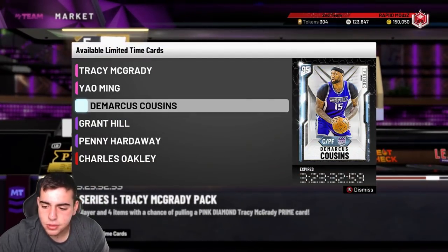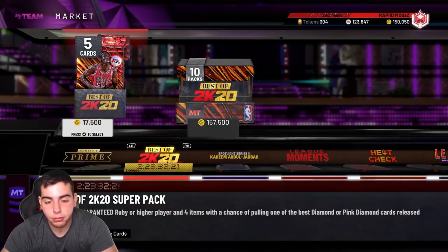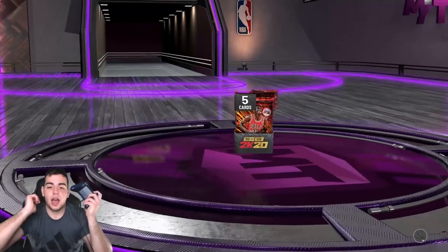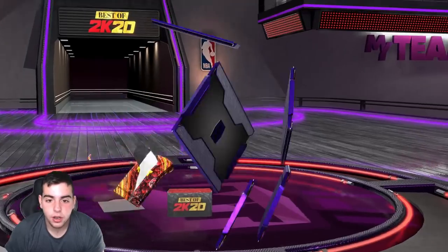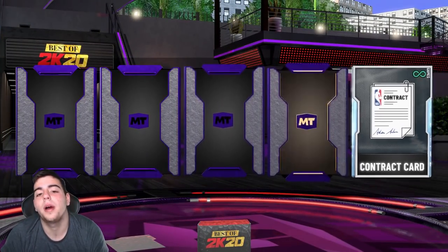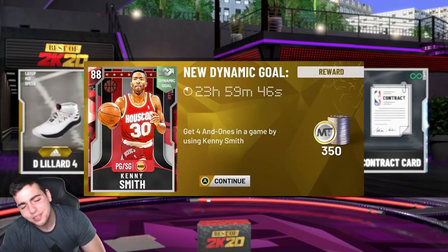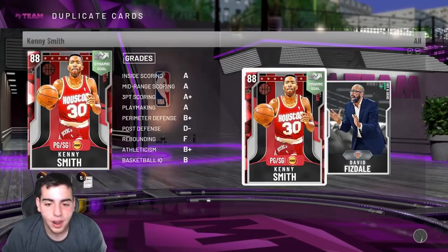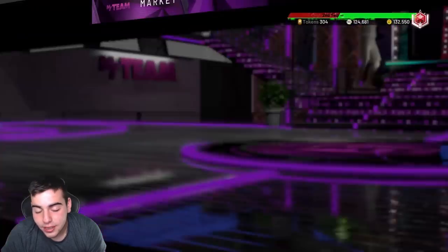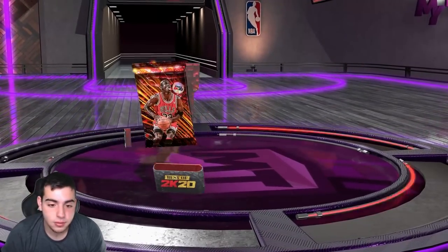I have an idea — we're gonna pop some singles instead of doing full boxes. Maybe singles will bring us luck; I've had luck with singles before. Oh there we go — wait, it's not a player. Oh my god, why 2K? One single down and at least we pulled a diamond, but it was a diamond contract. Come on 2K, just give me some player diamonds.